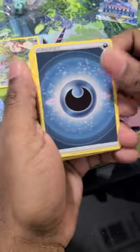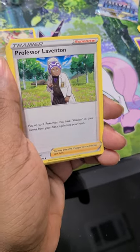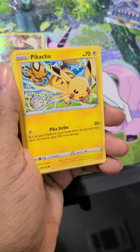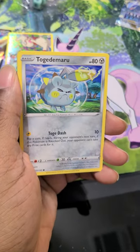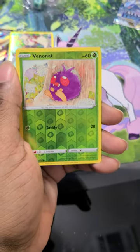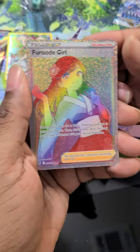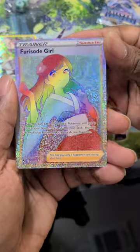Energy card. Toxicroak, Professor Laventon, Metang, Metang, Pikachu, Noibat, Togedemaru, Sandile, Swirlix, Venomoth. And here we go — a rainbow, for Sableye Girl. Nice looking card.